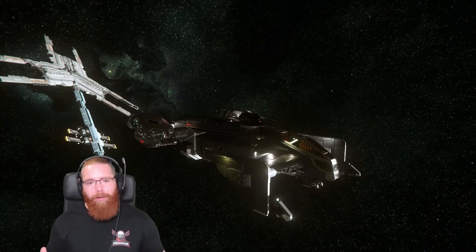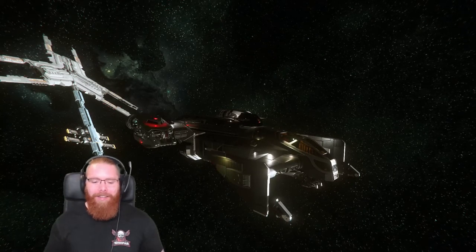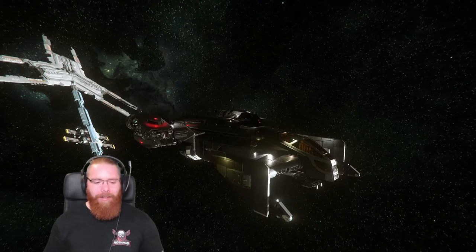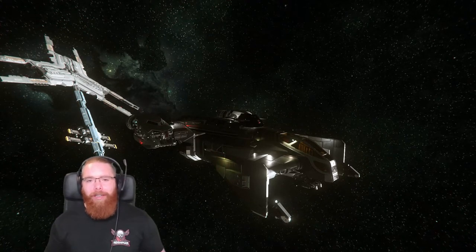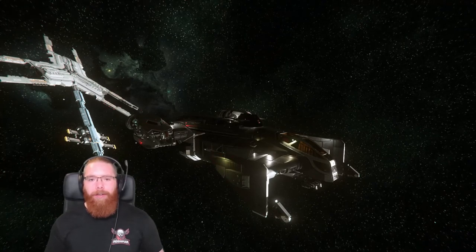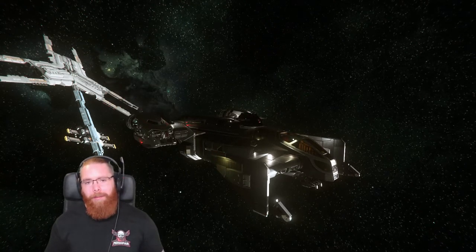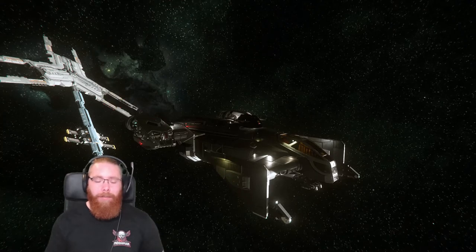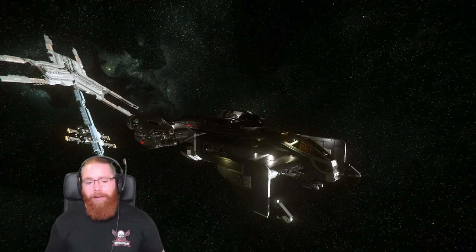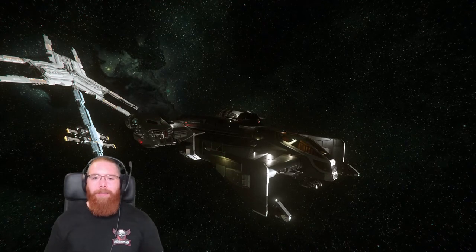You can do everything you need with the Avenger Titan, but if you want a bigger ship and have more money to spend, the Cutlass Black is pretty damn awesome. It's not really going to increase anything I couldn't do with the Avenger Titan, but it'll be more fun for PvP — I'll be able to take on a few more players. The Cutlass Black is bigger, more firepower, a bit tankier, and if you've got someone on board using the top turret, you've got that extra firepower too.